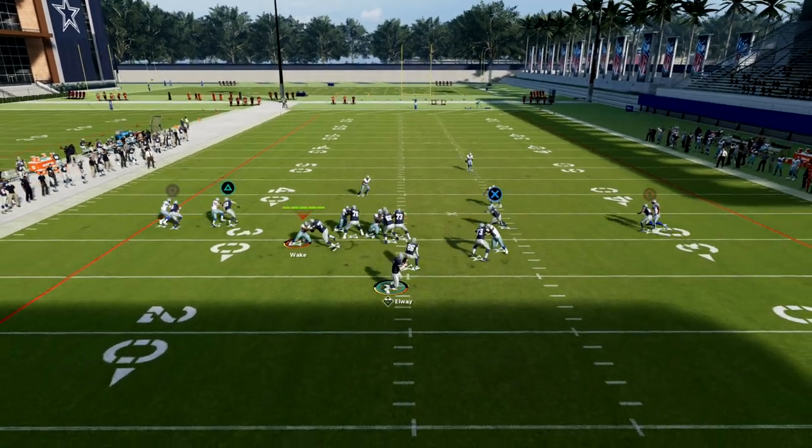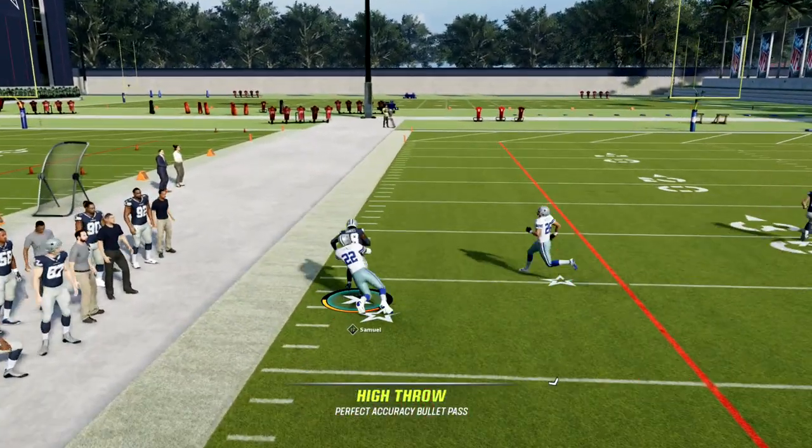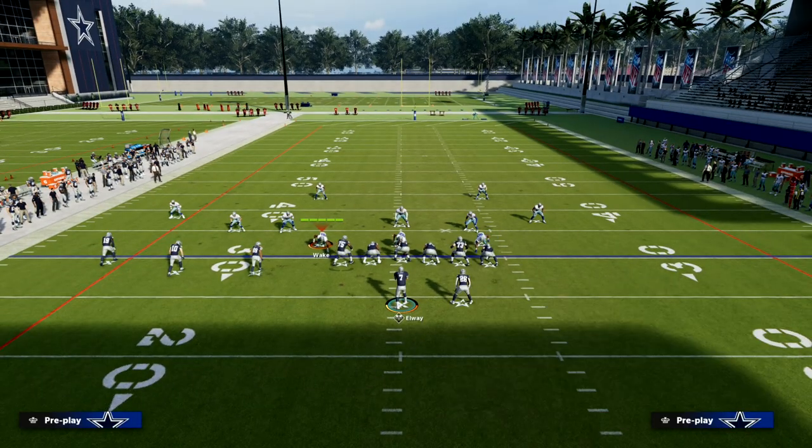A lot of people still like to run man coverage. If they're in man coverage on this play, this C route should be a pretty big play over the top. Once he gets leverage on the defender, he can cut to the outside.